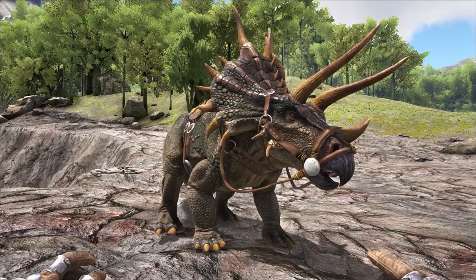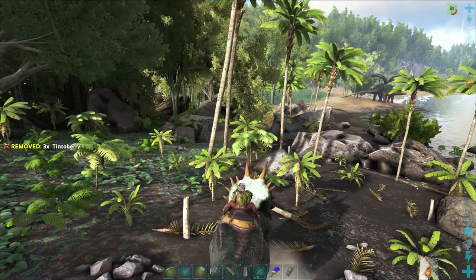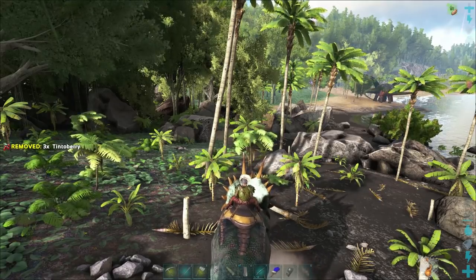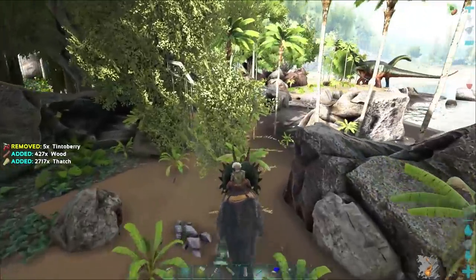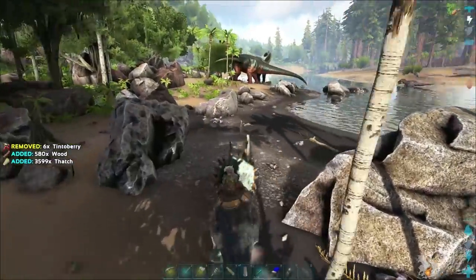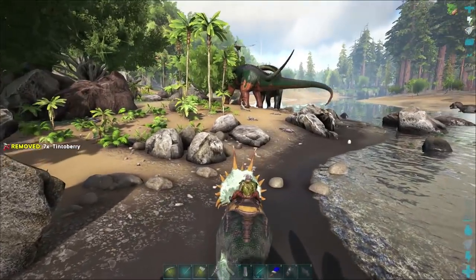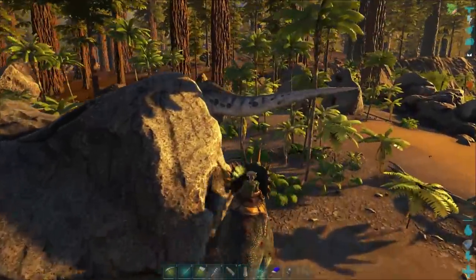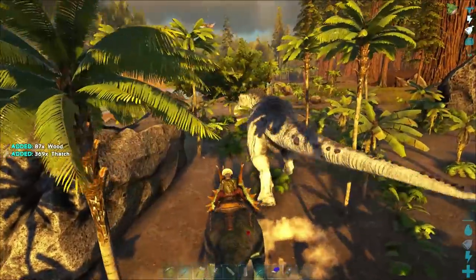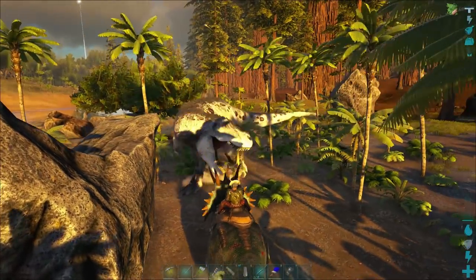The first is there is now a charged RAM attack similar to that of the Woolly Rhino. If you hold right-click by default on PC you will build up the charge meter, which you can see is a heart on the right of the screen. When you let go of the button you will charge very quickly through obstacles, crashing through trees, bouncing dinosaurs off of you. And if you strike large dinosaurs you will cause a cripple effect to them, which will slow them down — well, you cripple them.